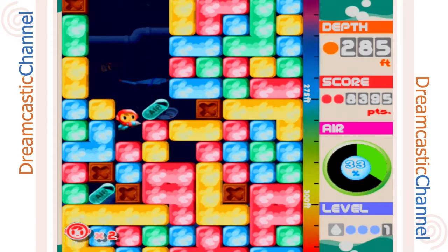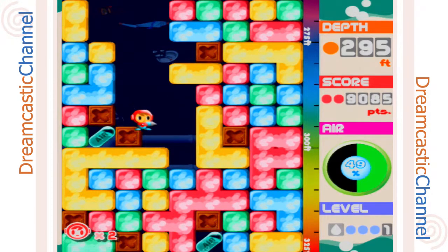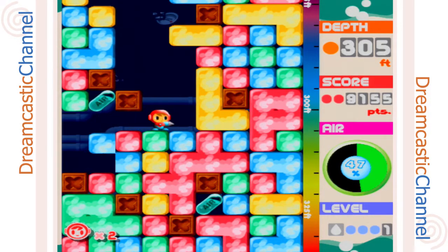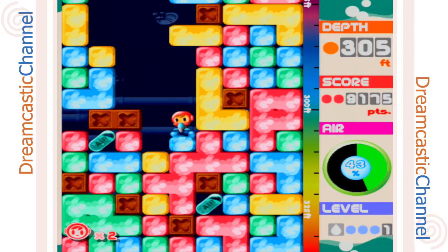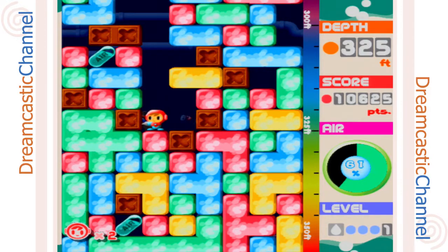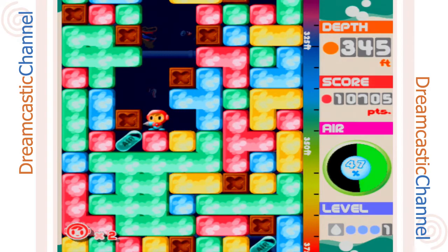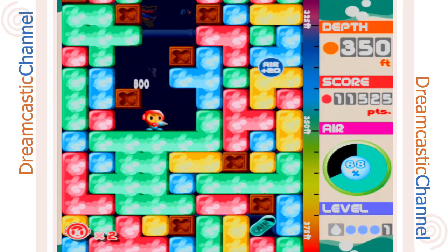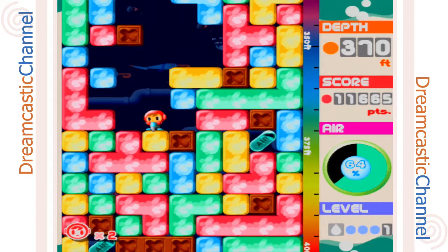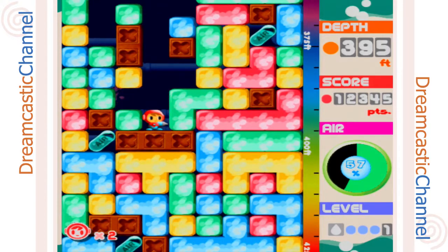You can climb on top of blocks by pushing towards them if they're only one block high, which comes in handy because you can't jump at all. So you can get stuck if the blocks are too high on either side of you, but if it's only one block high you can just climb on top of them. These wooden blocks here actually take quite a few drills to get through and they'll actually deduct twenty percent of your air when you drill through them, so you kind of want to avoid drilling through those.